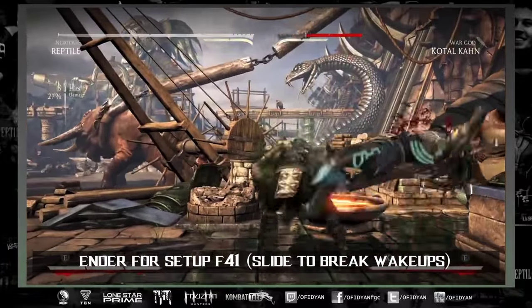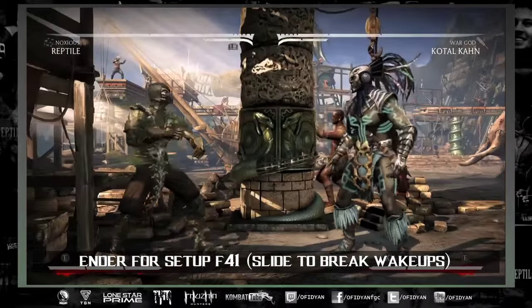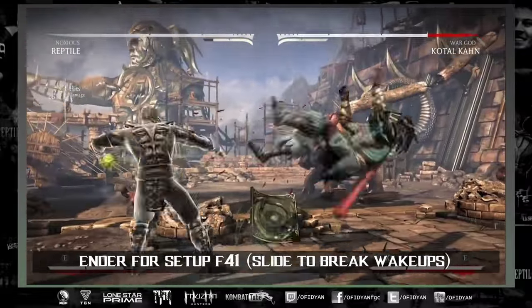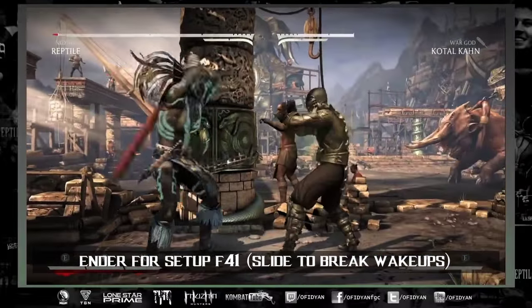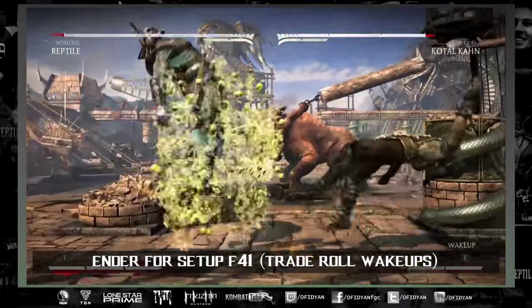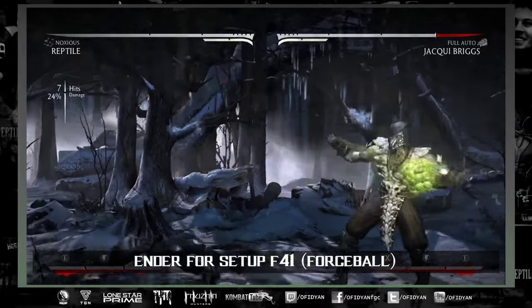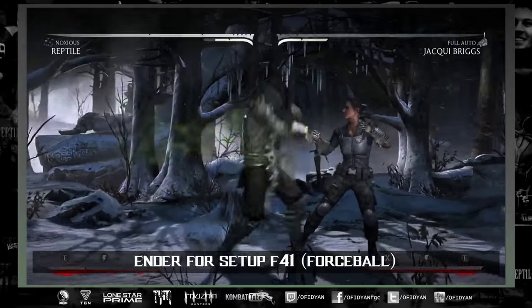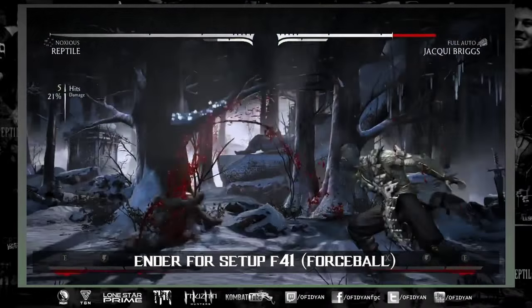Combos into 4-4-1 give you so much hit advantage that you can get a slide out and break pretty much every wake-up in the game. Exceptions include slide wake-ups, Kung Lao, and a few others — and not all the DLC is out yet. Even if you trade it's not that bad, and you can come out ahead. Against zoners who wake up with a zoning move after tech roll, this setup is great — you can throw a regular force ball and make a very decent trade.